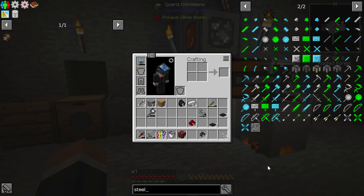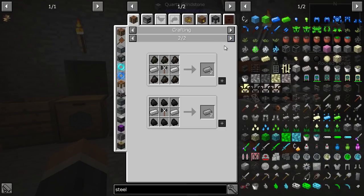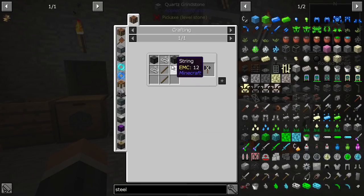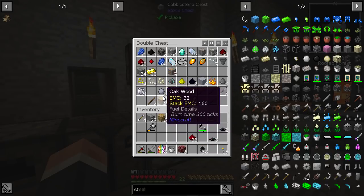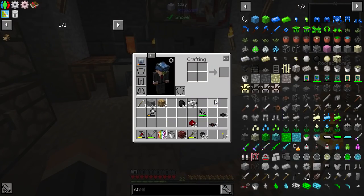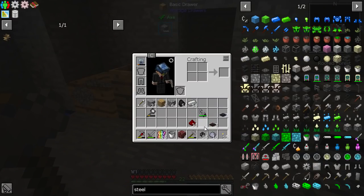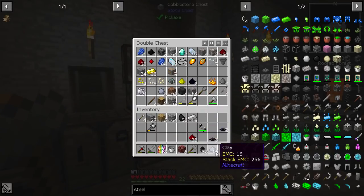I was looking at crafting recipes and discovered something. Here it is — steel! Coal, a bit of iron, and a stone hammer, used for crafting only from Tiny Progressions. That's string, string, and hardened stone. Hardened stone is unhardened stone with sand, cobble, and clay. I can live with that — that is awesome!